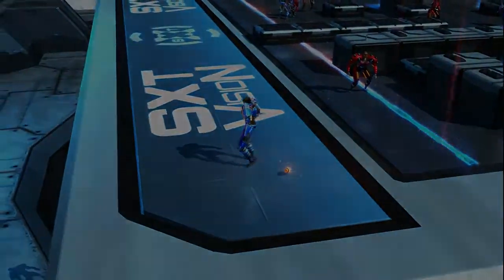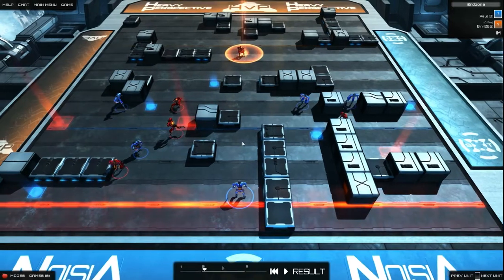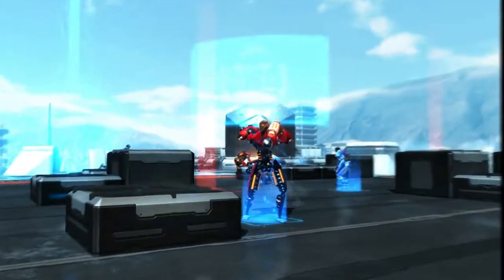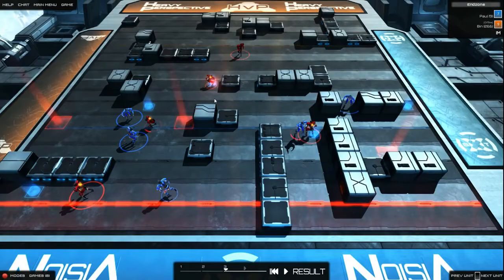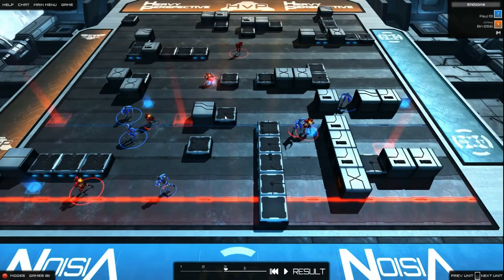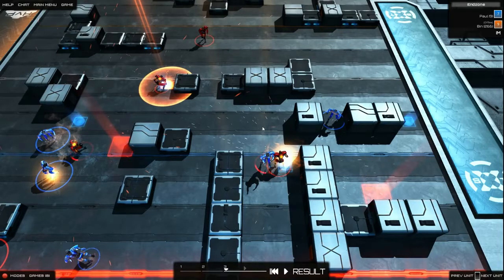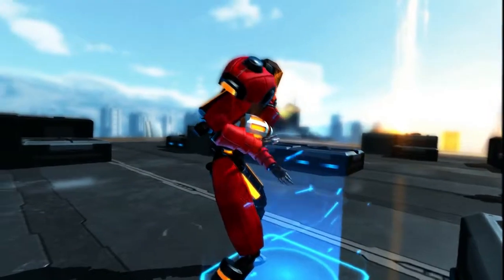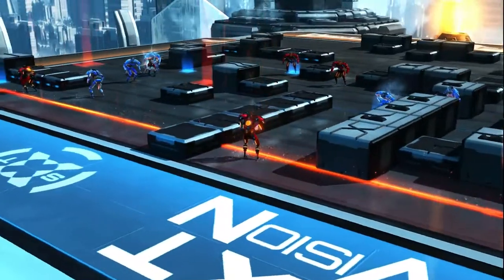Now in this game mode, when someone scores you immediately swap sides. So here's Bin on offense. He moves out to the left-hand side in his first turn, and his second turn is a cheeky little pass just to collect that bonus zone in the center. Something else he did in that turn was block one of my players — you can see he just gets in front of me there, enabling him to control that whole lane. He then takes advantage of that with another sneaky pass right over the top and directly into the end zone. That's going to be 9 points and a win for Bin.